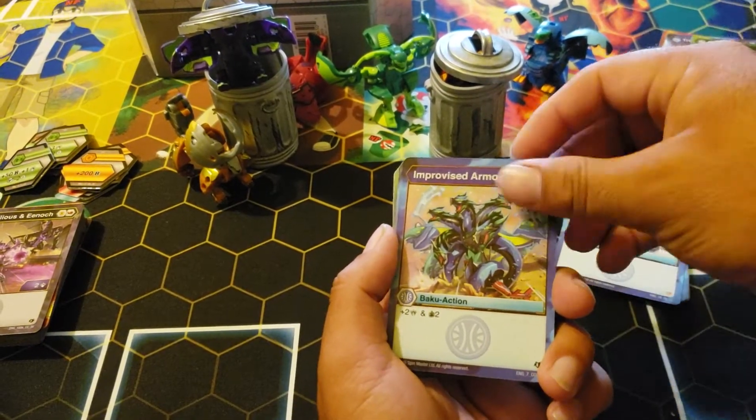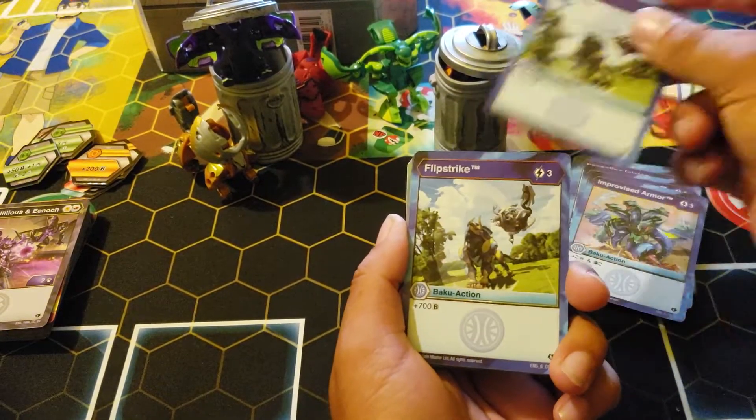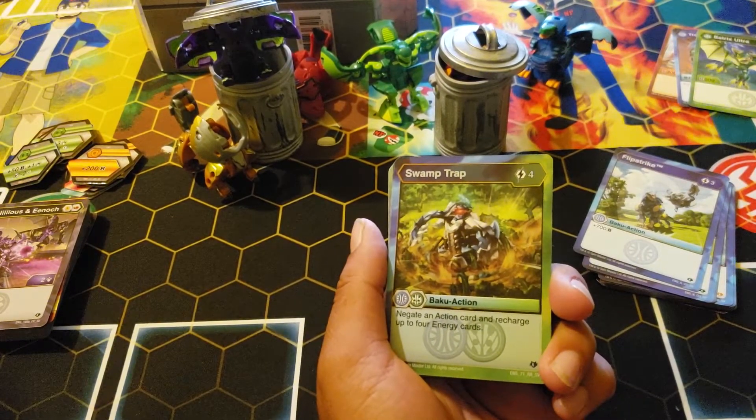Improvise Armor: two damage, draw two. Flip Strike: three for seven.